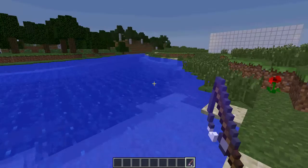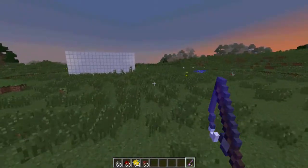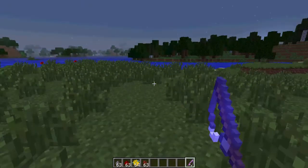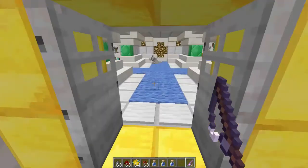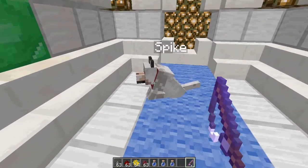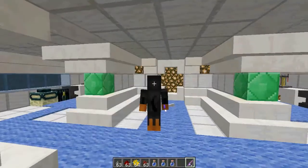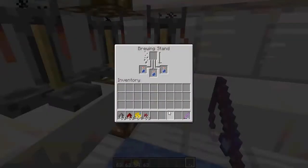I got one straight away as you saw, and there it is. Now that I've caught one, I'll show you what you need to do with the brewing stand. Here is Spike - this is why it's called dog's lab, because obviously my skin's a rottweiler and then there's Spike there.